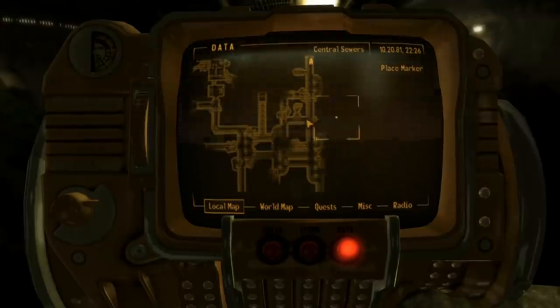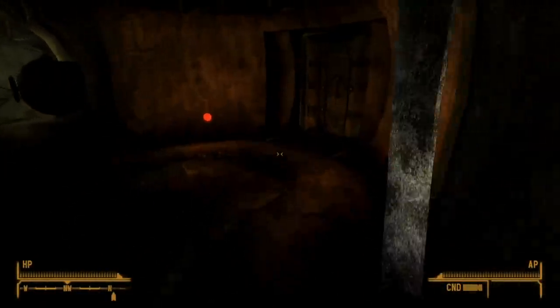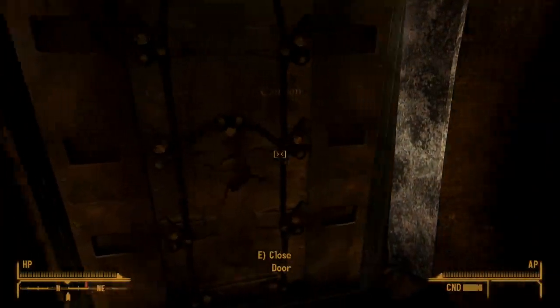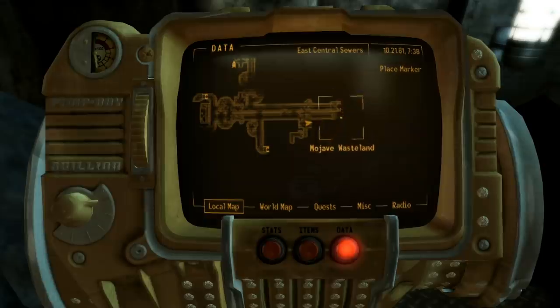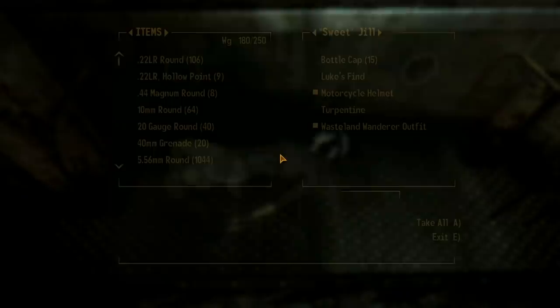This doesn't mean that good things can't be found in the sewers. If we locate Luke in the central area, we can find a key known as Luke's Find. This key can also be found here, in the east central sewers.